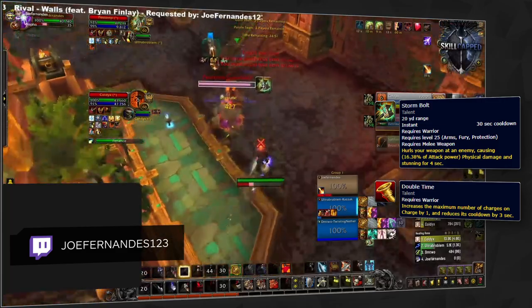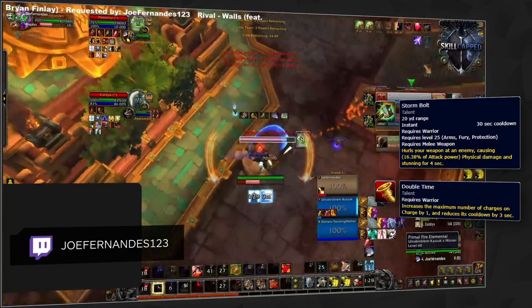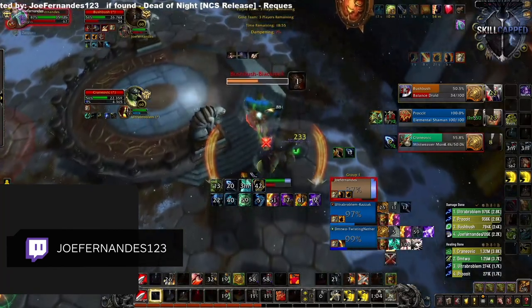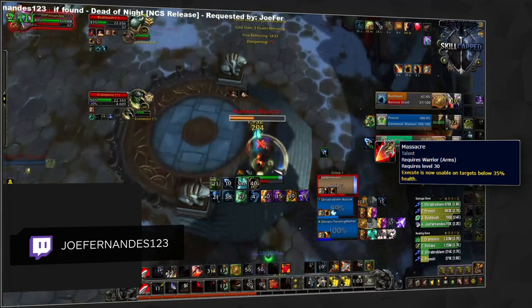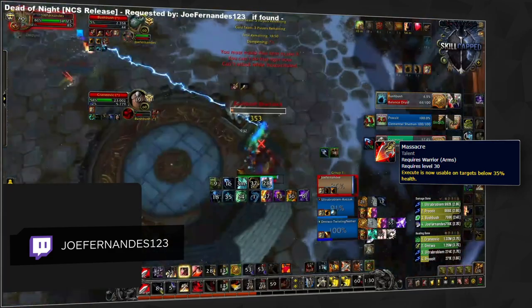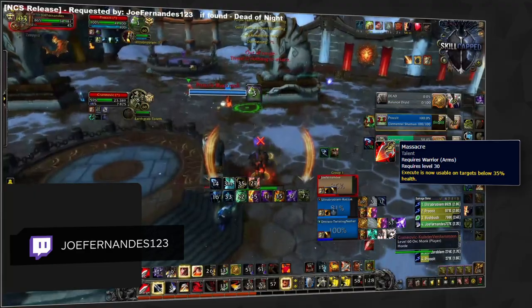Double Time could be used in niche situations, mainly in 2v2 games, where all you need is uptime to win and can trade an extra charge to increase the chances of sticking to your target to land a kill. At row 30, things get a bit more situational, unless you're Venthyr, in which case you'll always be taking Massacre due to its great synergy with Condemn. In general, Massacre is excellent for killing potential due to the power of Execute, which has also been buffed for all other covenants, making it even stronger in 9.1.